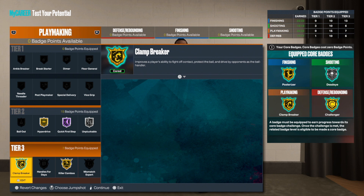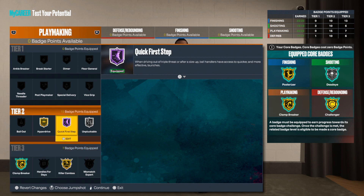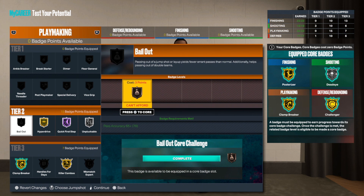For playmaking, I chose the easiest badge to core: Clamp Breaker. All you've got to do is get contact and keep it moving — you can get this badge to activate multiple times on Hall of Fame in one possession. Drive to the goal, get contact, back out, repeat. On 12-minute quarters you can get this badge up to bronze and halfway to silver in just a few games. Killer Combos is on there because we're trying to break some ankles. Quick First Step on Hall of Fame is one of the best things this build gets. Make sure you get that. Hyperdrive and Unpluckable too — do not get your pockets picked by lockdowns. You'll also want Bail Out, which only takes three badge points to get on bronze, and you'll have four extra.